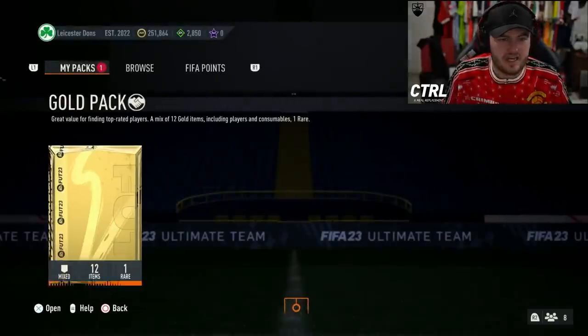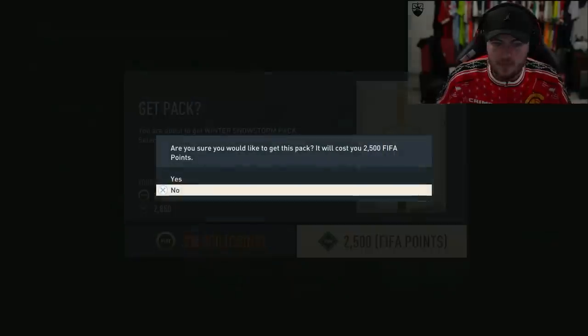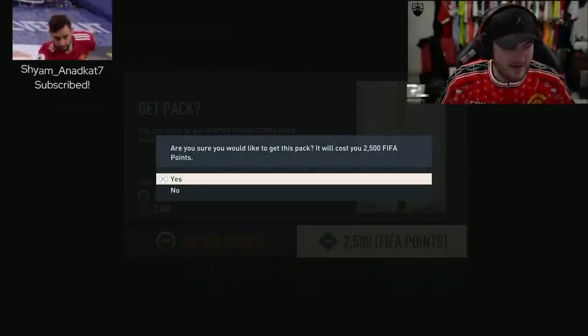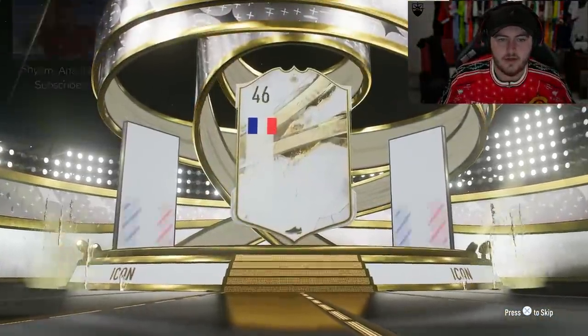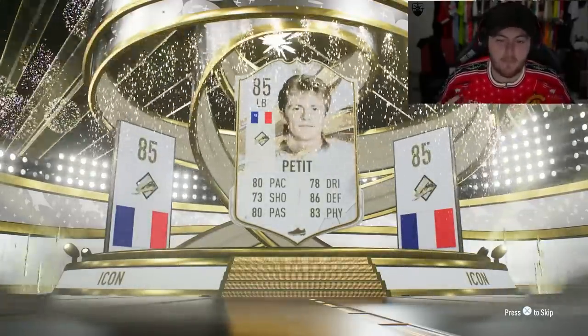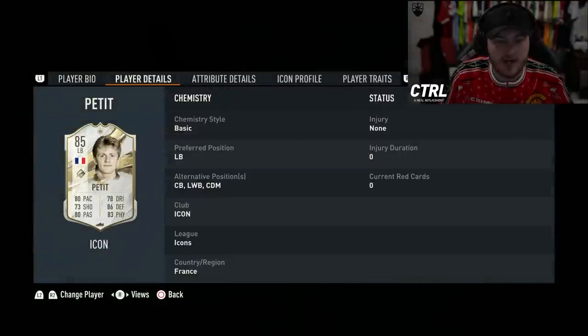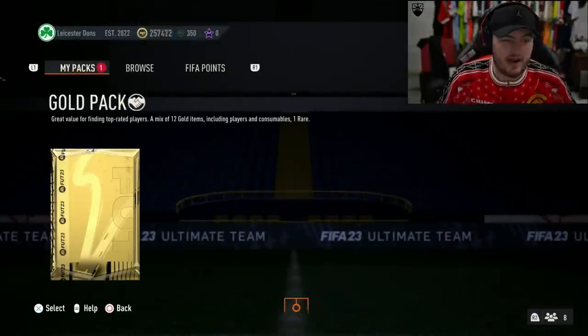All right, EA, come on, sort us out. It does say in the description all items are untradeable, so the fact that my players were tradable — maybe EA gave me compensation. Highly doubt it. Here we go. Can we get a good base icon? Petit's actually not terrible. I'd have happily taken Petit on the other account because he can play in numerous different positions — centre-back, CDM, or left-back. He's tradable on this account as well. Not amazing, quite low-rated, but we'll take the tradable players.